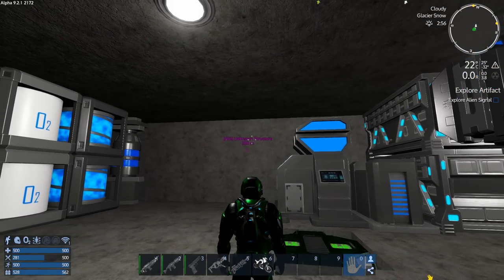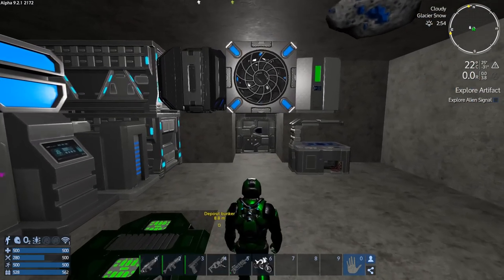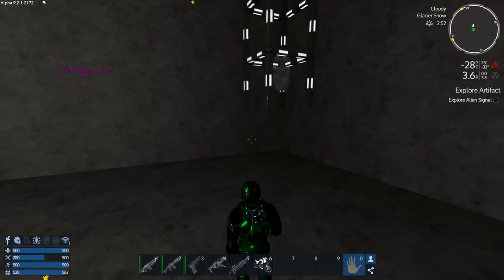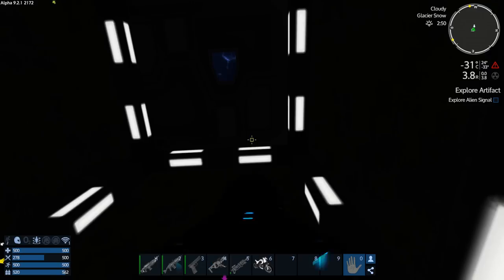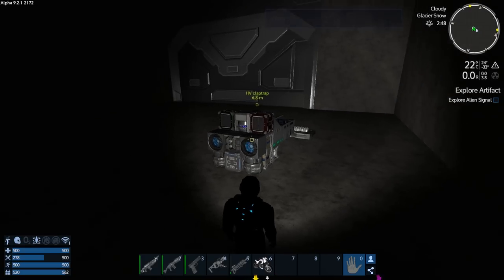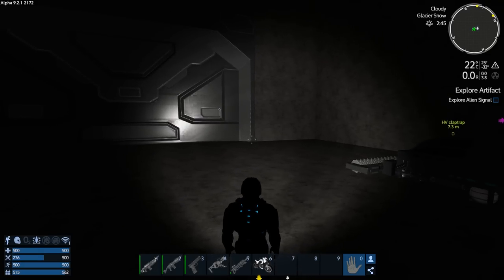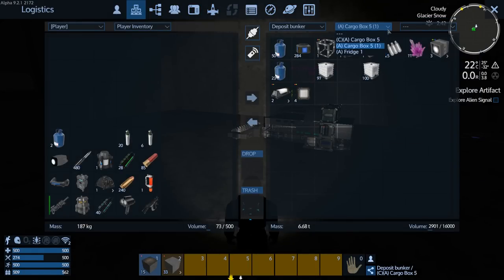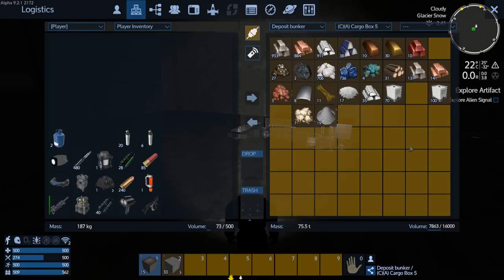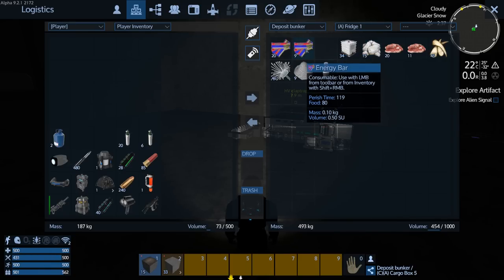Last episode we spawned in the HV. You can see we're at the explore alien signal and it's right beside us, because as I was saying, a ton of stuff did not spawn in correctly. I also moved the start zone here. We've got a sealed area up here — let's go up and turn the lights on. I've got some lights we can put in. I made a little garage. Right now let's just grab some food because we're going to explore the building right beside us.